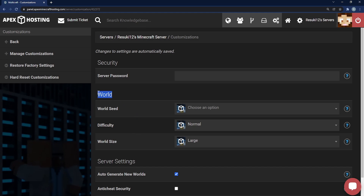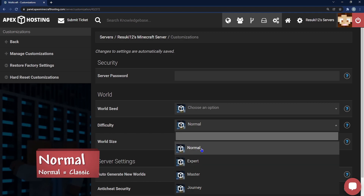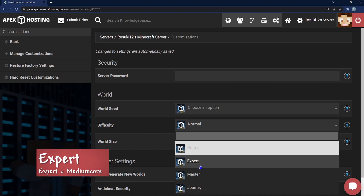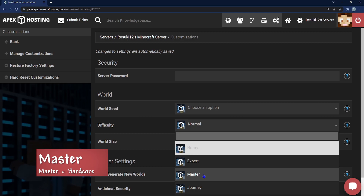In this new page, you're going to go to where you see the World tab, and there will be difficulty. There's Normal, which is equivalent to Classic. Then there's Expert, which is equivalent to Medium Core, the next step up in difficulty. Then Master, which is Hardcore.